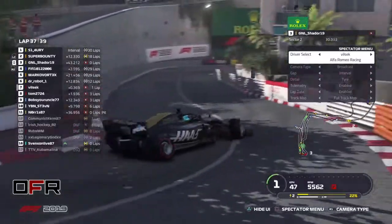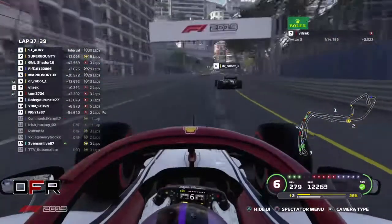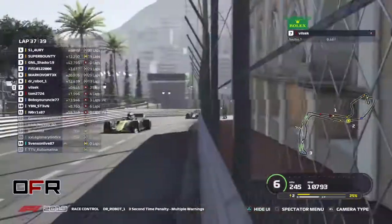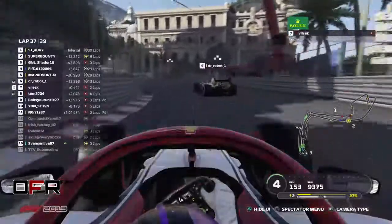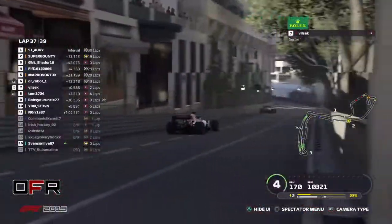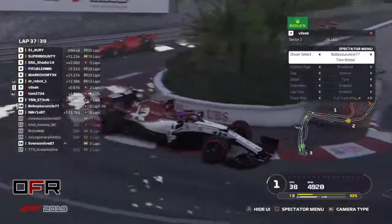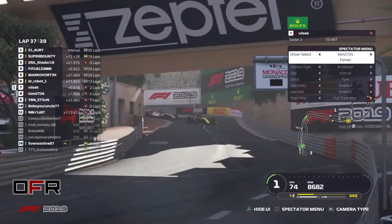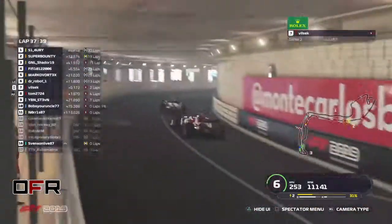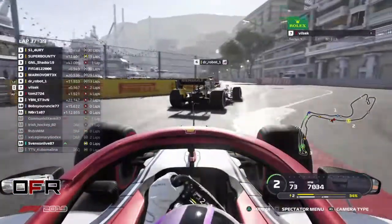Last lap — Super Bounty is 2.3 seconds faster. Let's see — Robot battling again, not many laps to go. From that last lap collision — was it gonna cut? Multiple warnings. Oh, Vilsack loses part of his front wing. Only 12 seconds between Simon and Super Bounty — will be interesting. Constantly looking at the lap times — the difference seems so much bigger than it looks on the telemetry.